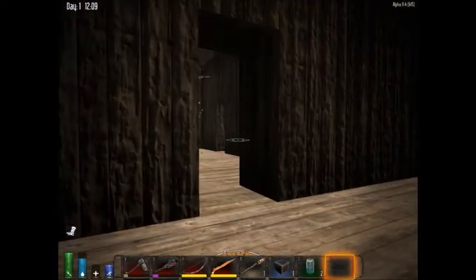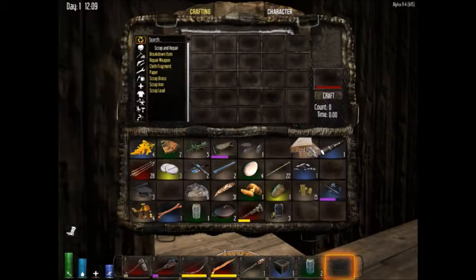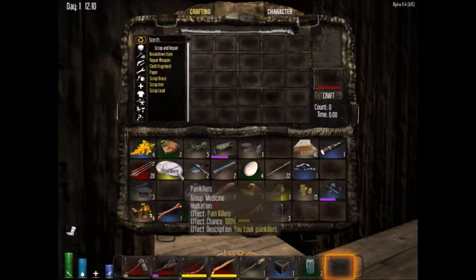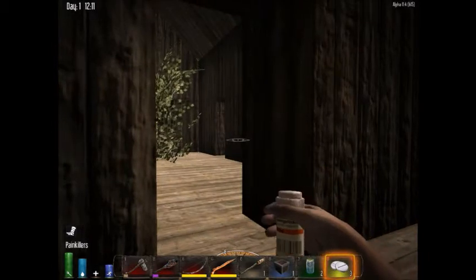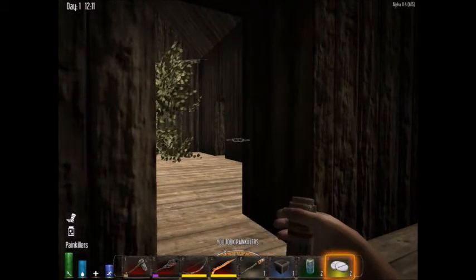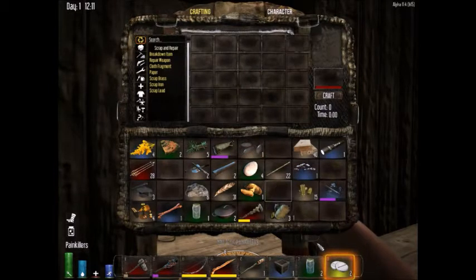Let me get a couple chests going real quick — it probably wouldn't be a bad idea. First thing I'm gonna do is take a pain pill to get some health back, and I do have one extra bandage.